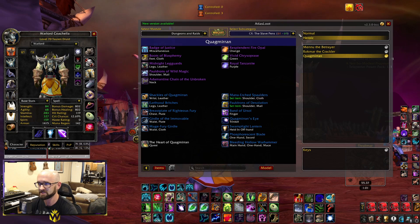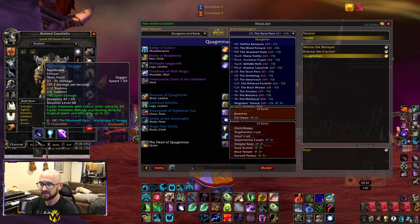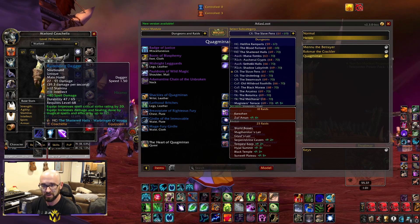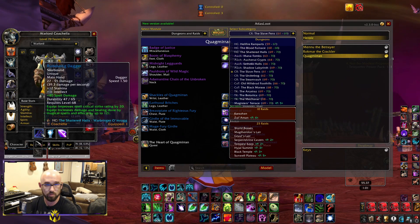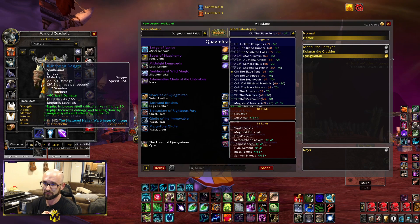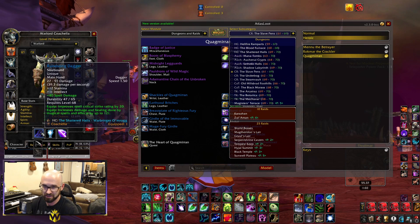Onto weapons — there are tons of options. If you want to get crazy you can try Lower City exalted for a good mace, and there are staves from Black Morass and Botanica, a dagger from Shattered Halls, and more. All of these are basically weighted similarly. If you have a main hand and off-hand combined, you'll get a little more spell power than a staff, but staffs give more secondary stats — stamina, intellect, crit, hit — depending on which one. I personally prefer the one-hander with off-hand. My plan is the off-hand from Kara and the dagger off Prince.